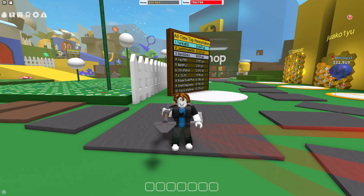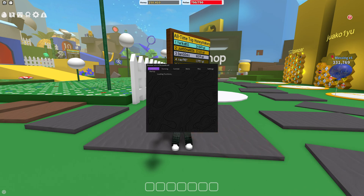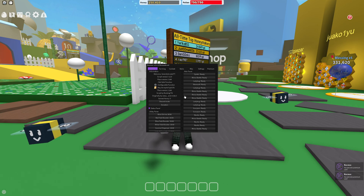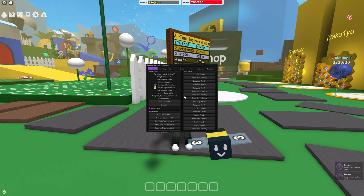You would need an executor for this. If you don't already have one, you can grab one from the description below — there will be a playlist with all of the executors I have previously made videos on. Once you inject into the game, you will execute the script that you'll find in the description. Once you execute the script, the menu will look something like this — it will start loading the functions and it will take a couple of seconds to load everything in.